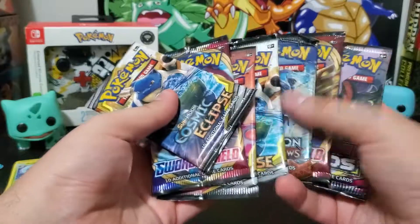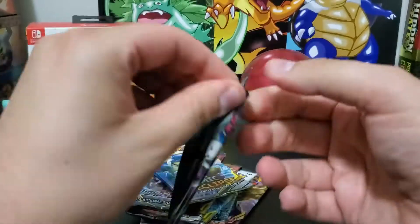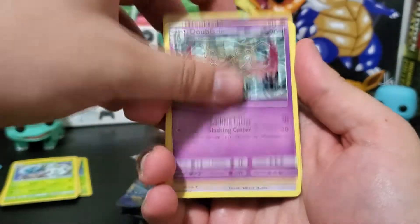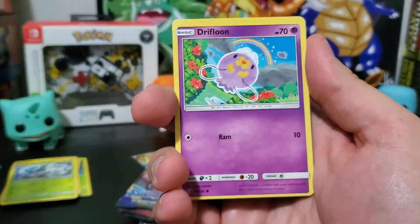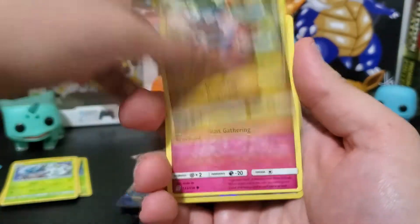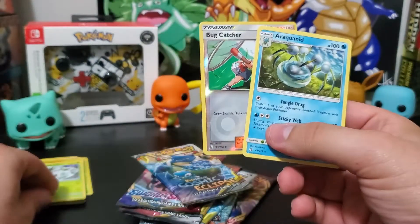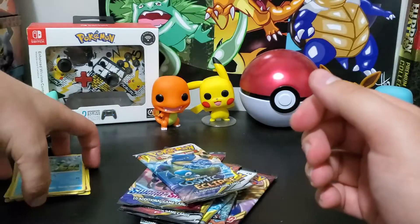Let's go with the Unified Minds pack — see if we can pull that Mew and Mewtwo. We got a fire energy, Bibarel, Oranguru, Slakoth, Drifblim, Dewpider, Druddigon, Cottonee, a reverse Bug Catcher, and a non-holographic Araquanid. He just keeps following me around.